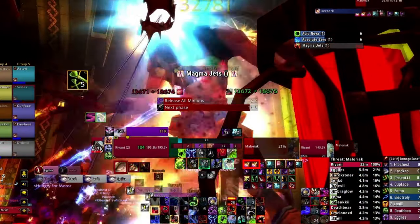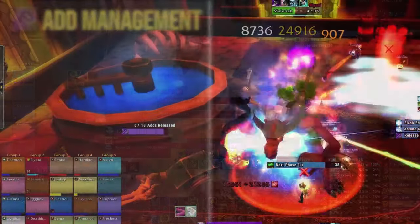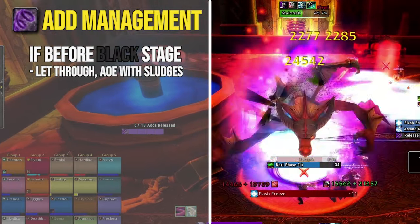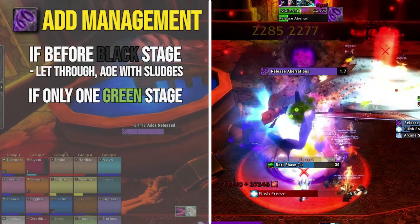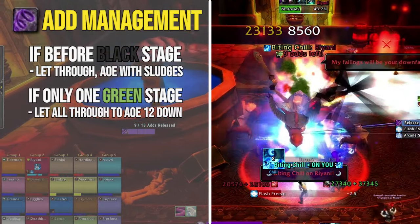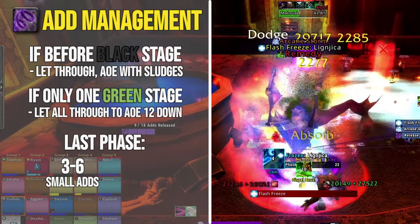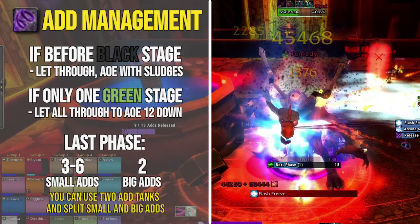They also buff the boss, so they should never be kept close to Maloriak. The best way to deal with this mechanic is: if a Release cast goes through before the black stage, let it go through and simply AoE them down with the black sludge adds. Since you'll only have one green phase before the burn stage, it's best to let all of the Release casts go through so you can have 12 out of the possible 18 adds up during the green stage and nuke them down. That means you'll only have 3 to 6 small adds and 2 big adds during the burn phase, making it easier to kite.